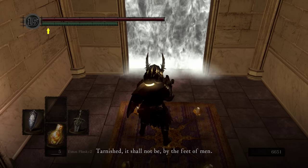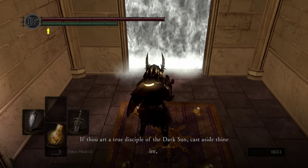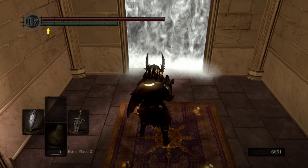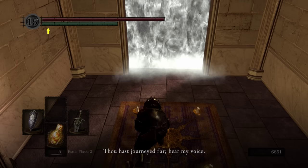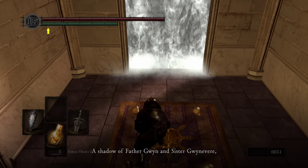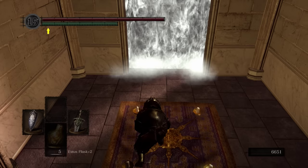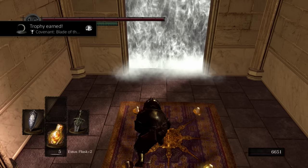Head on down. This is the tomb of the great Lord Gwyn. Tarnished, it shall not be by the feet of men. If thou art a true disciple of the dark sun, cast aside thine eye. Hear the voice of myself, Gwyndolin, and kneel before me. Disciple of the dark sun, thou hast journeyed far. Hear my voice. If thou shalt swear by the covenant to become a shadow of Father Gwyn and Sister Gwynevere — a blade that shall hunt the foes of our lords — then I shalt protect thee, safeguarding thy person with the power of the dark moon.